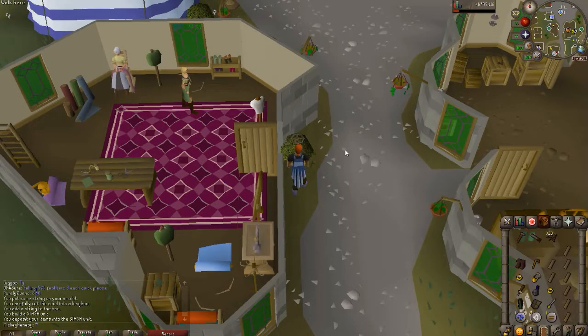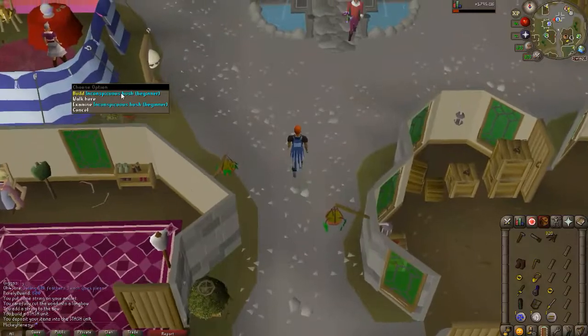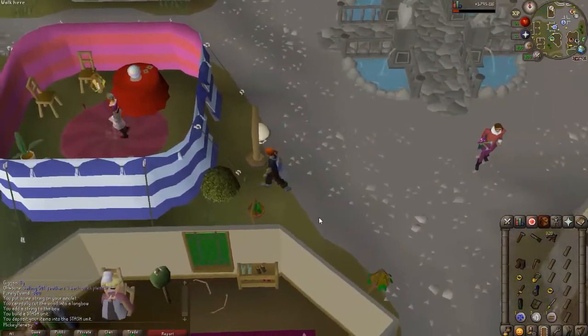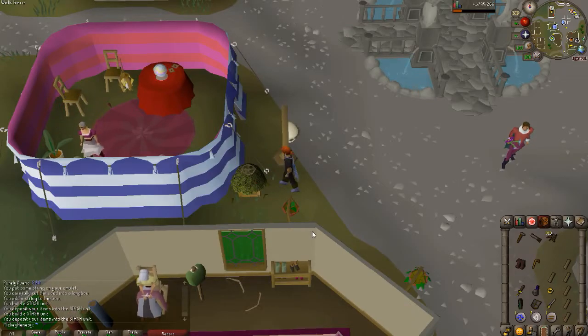Many monsters drop the chef's hat, so it's super easy to come by. Next, we're going to go just north here to Alis — she's the gypsy. There's another little bush right outside and we'll build that. You see, I'm getting some good construction experience too — 150 XP for each one of these, which is pretty sweet. We're going to need a gold necklace and a gold ring. That's it — that was fast!